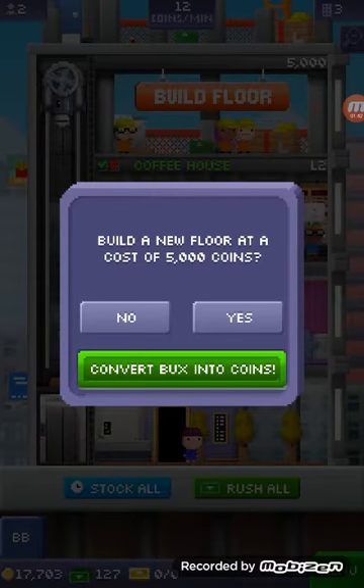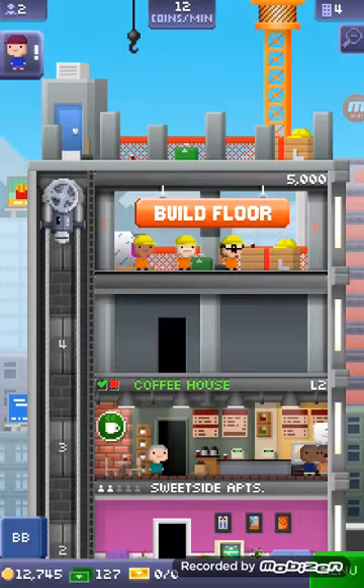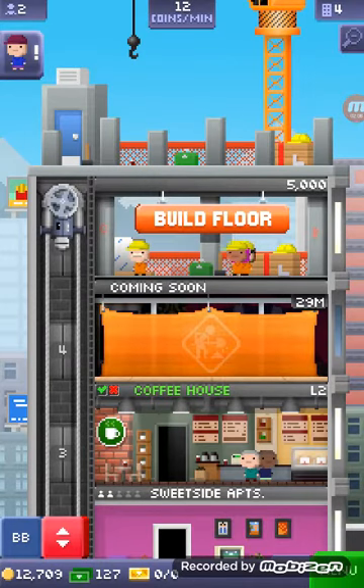Now I'm going to develop another floor. What is this floor going to be? Random creative, random residential, random recreation, random rental, random retail, random service, random food. I guess I'm going to do recreation. 29 minutes? That's going to take a long time.